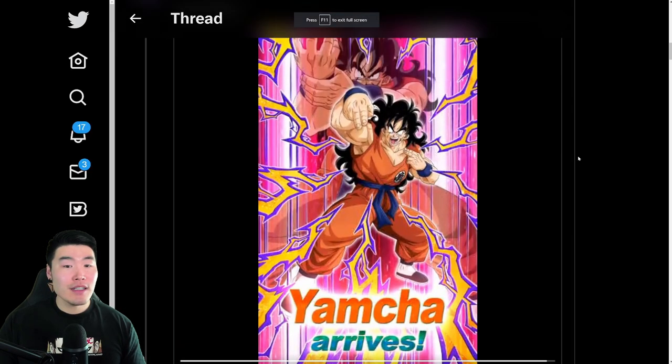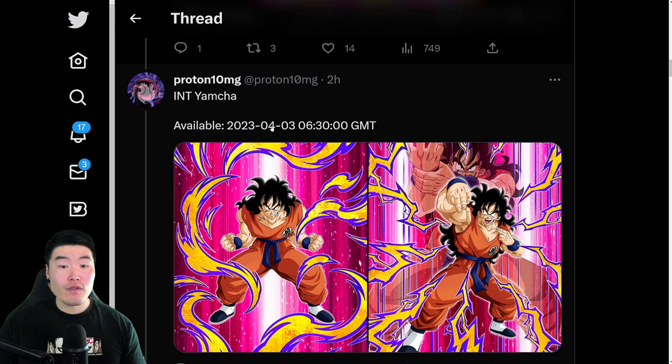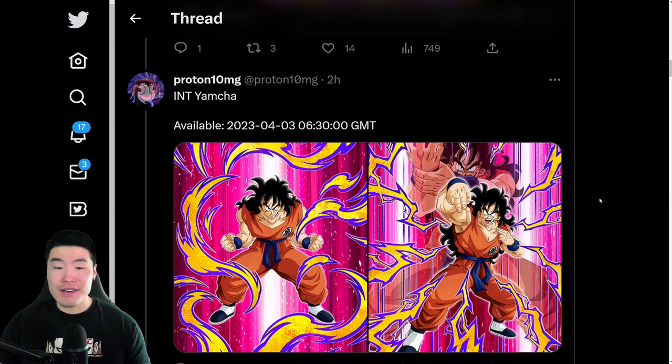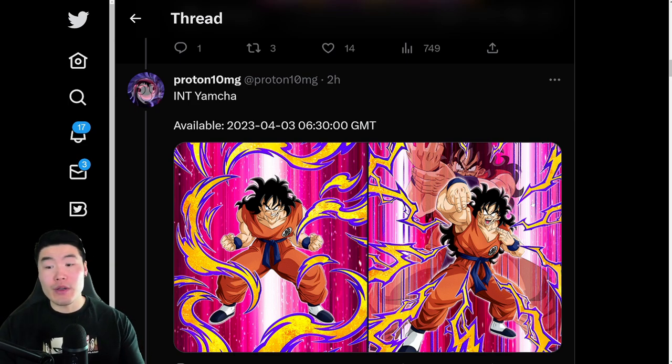He's dropping on — let's see — April 3rd, my bad, April 3rd at 6:30 AM GMT, which is I think 2:30 AM Eastern time, and that is about four days away. So if you guys are planning to summon for Yamcha and you're excited for his banner, then definitely save those stones. I will make a pass or pull video as well in a few days.